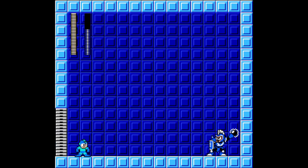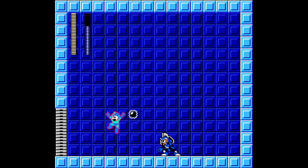For no damage loops against Night Man, always try to shoot him on his way down from a jump or while his mace projectile is active. You can also jump up and shoot him in the back before he lands.